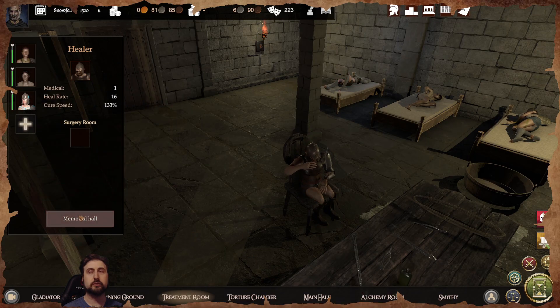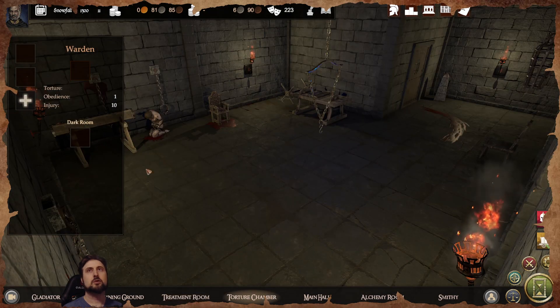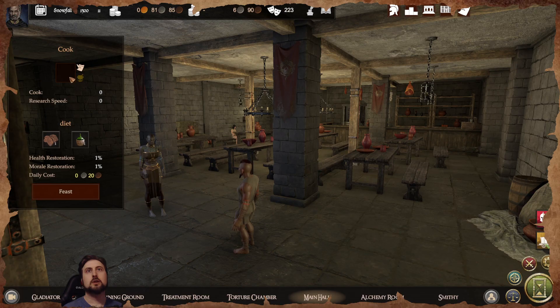The healer in the treatment room is always in there healing whoever is wounded. The torture chamber boosts obedience but hurts the gladiators — I haven't been big into using it.